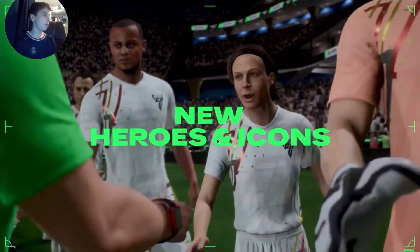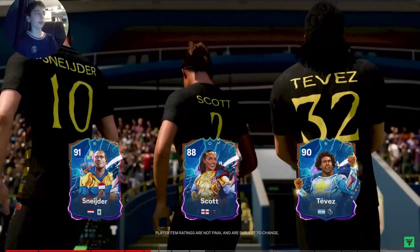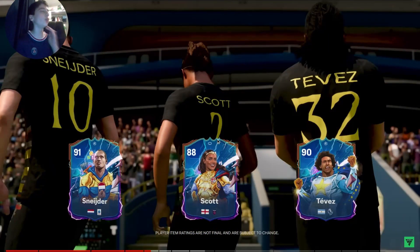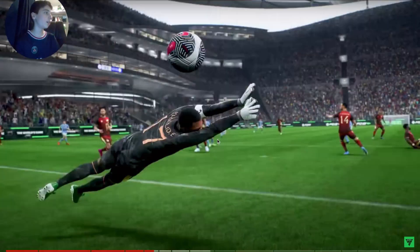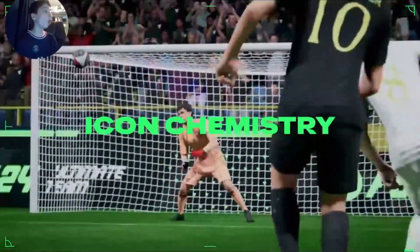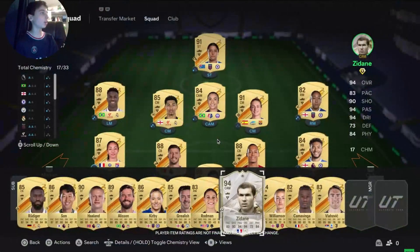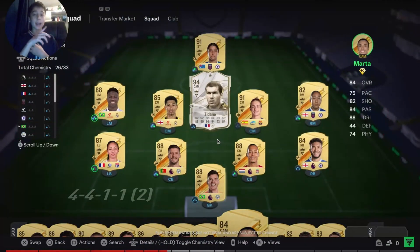And what about heroes and icons? Can you tell the people if we expect any new ones? Absolutely. You're going to be able to reach back... I'm sorry, I don't want to keep pausing it, but you cannot tell me that that is not the cleanest card art you have ever seen. That's so nice. ...the history books to play with some of the greatest players from the past, but we know that the community has been wanting a change when it comes to icon chemistry. So, when you have an icon in your team, they're going to apply a plus one league link to anybody in your squad. EA, you are listening to the community. Thank you, EA. This is what we want. Icon chemistry is now going to be easier to link into your teams. Beautiful.